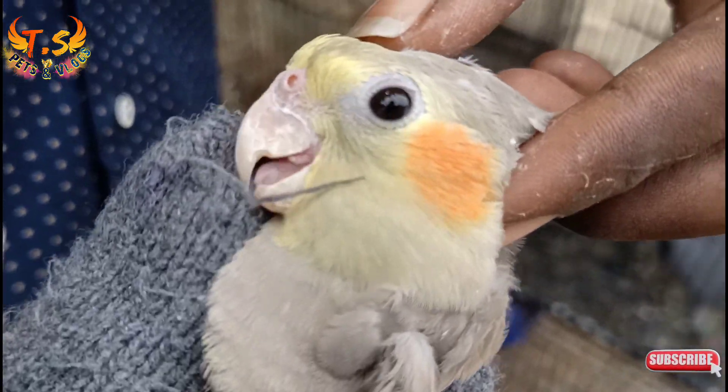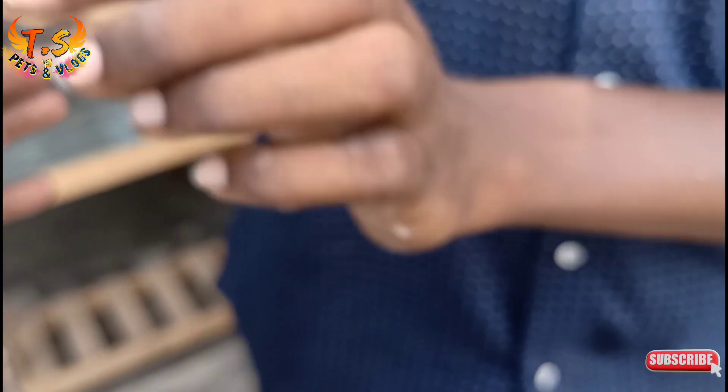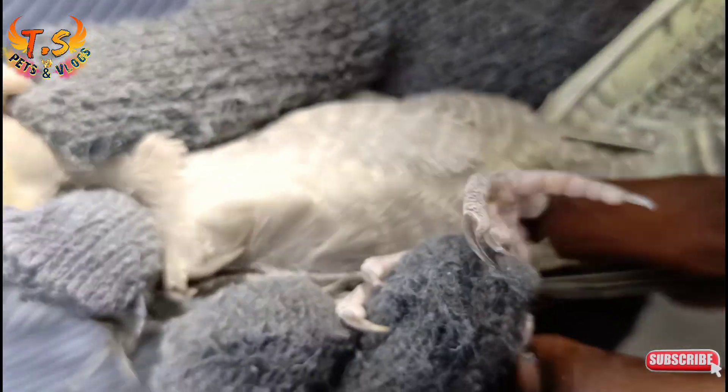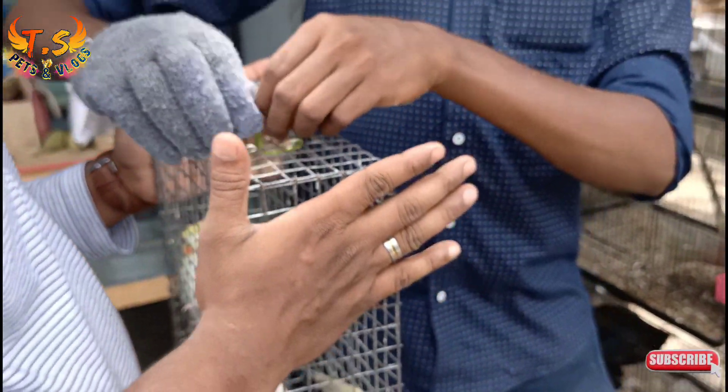So you are already looking at a lutino, and you are still looking at the face. You notice that it is female in the face. This is a male and a female. If you look at this, you can check the markings. You can check the markings to confirm. In the mini cage, we have clarified the identification.